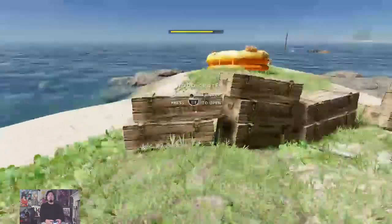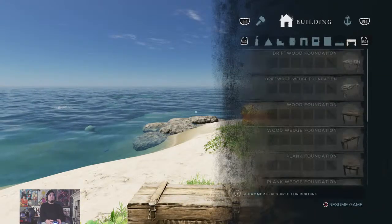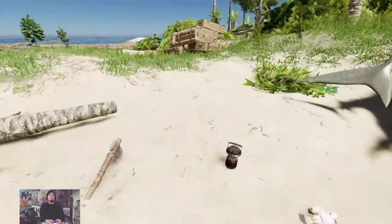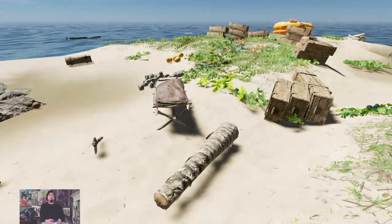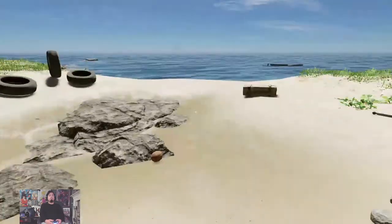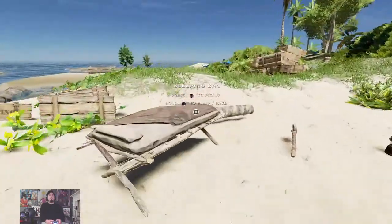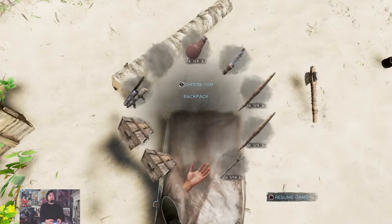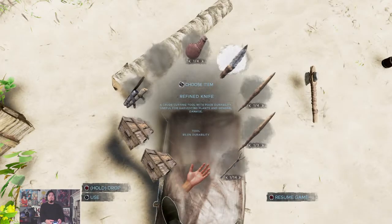Now let's get to crafting the gyrocopter while the fuel is producing. This is my first time making one. I need the hammer first — let me drop everything here so I don't lose anything. I actually had all my stuff ready to go hunt the Megalodon, which I now know how to defeat, but I wanted to do it on stream so you guys could see it.